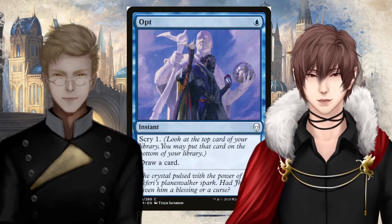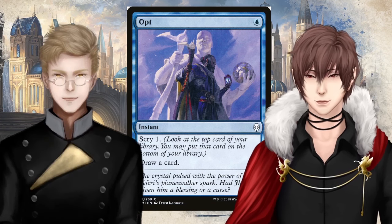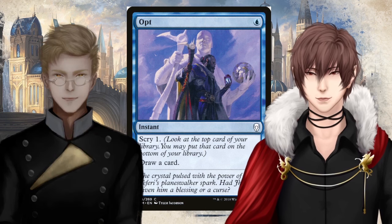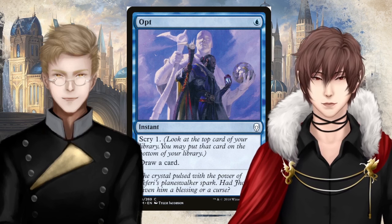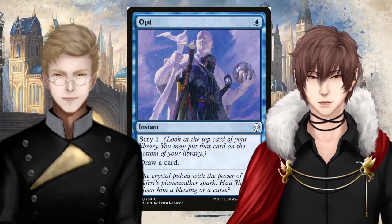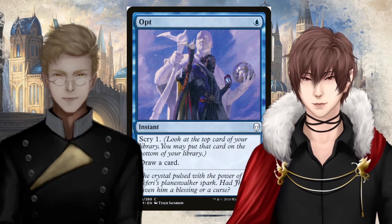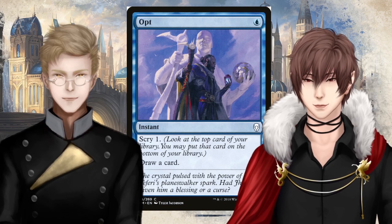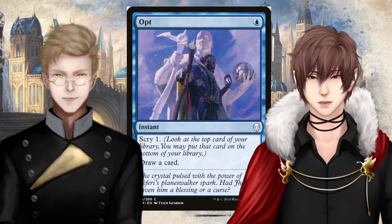First card — I will let you read the card, Hugin. I know it's a blue mana card. The type is Instant, which — I don't know what the symbol on the right of Instant is, it kind of looks like an eagle. Scry one — Look at the top card of your library. You may put that card on the bottom of your library. And then draw a card. Flavor text, and then some technical numbers.